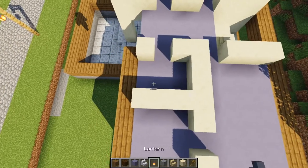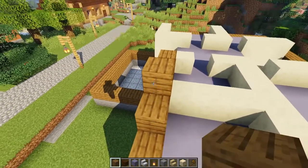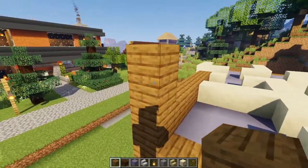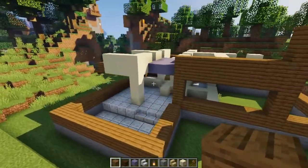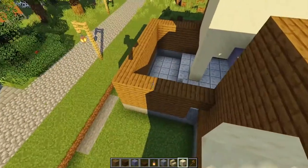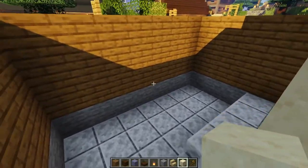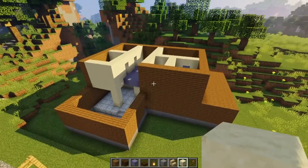So now all we're going to do is start filling in these outer walls — one, two, three blocks high — and I'm going to fill in the main floor as well, three blocks high. There's all the walls up, three blocks high inside and out, with the exception of this part right here. Because we have a little bit of a sunken floor, we have four blocks right here. So it's starting to look like an actual house now.